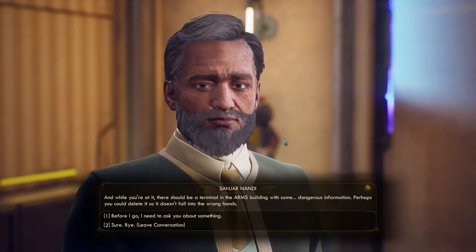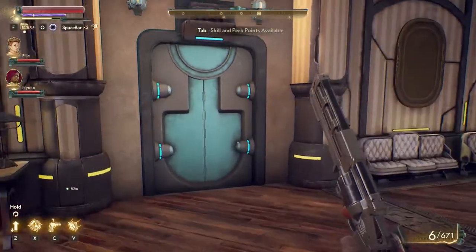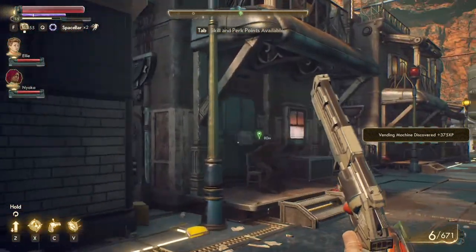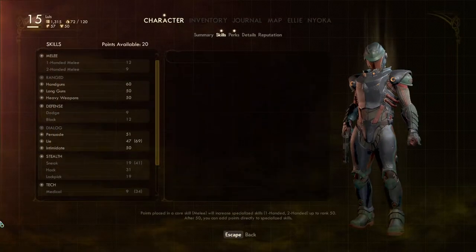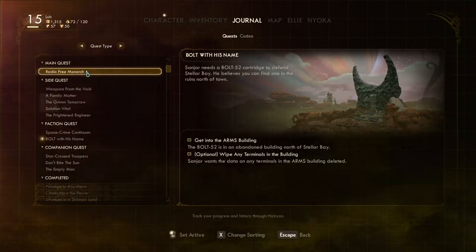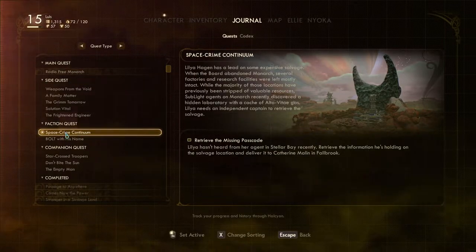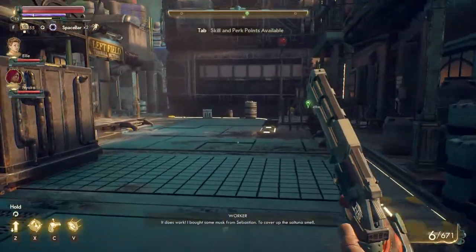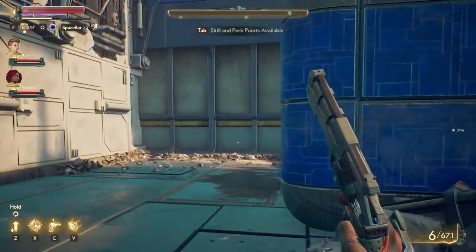That guy sounds really shady, actually. But then again, everybody that works for the Board sounds shady, doesn't it? This game gets confusing sometimes because it automatically adjusts what mission you're doing as you get new ones. The problem is that if you're currently doing one quest and you stumble across a new one, it automatically adjusts and then you're doing different things than you wanted.